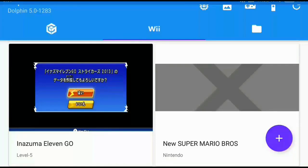Hi everyone. In today's video I will show you how to play and run the fantastic game Inazuma Eleven Go Strikers 2013 on your Android. This is a fantastic game, but you will need an emulator.